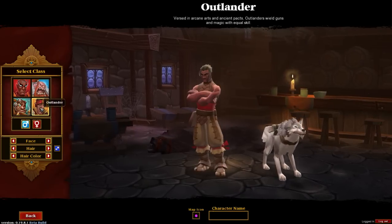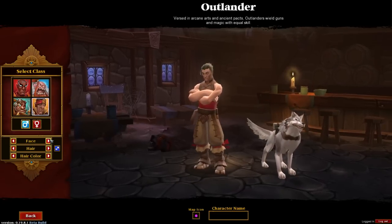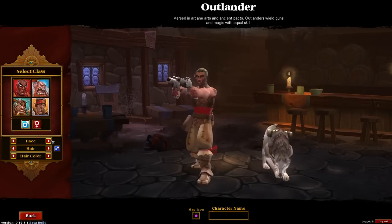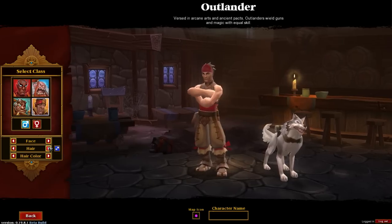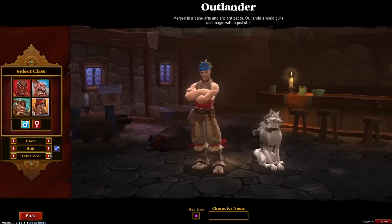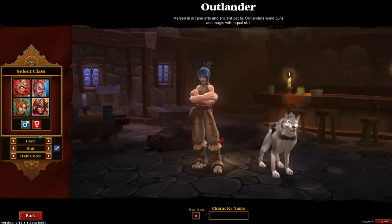Moving on to the last class, the Outlander, which is of course the ranged character with pistols as you can already see. The faces are pretty much the same deal. You can't turn your character around, which is never a great thing, but it's pretty straightforward. At least the hairdos are a little different — there's a bandana option and spiky hair, which seems to be the signature hairdo of the Outlander. You can change the color of your hair and bandana, but not separately, which is unfortunate.